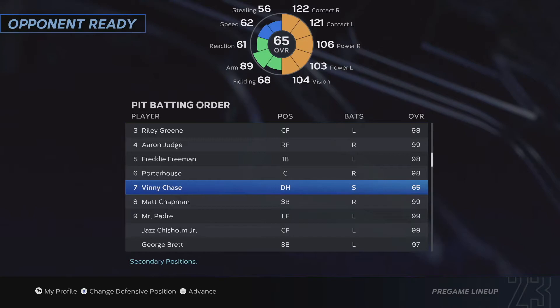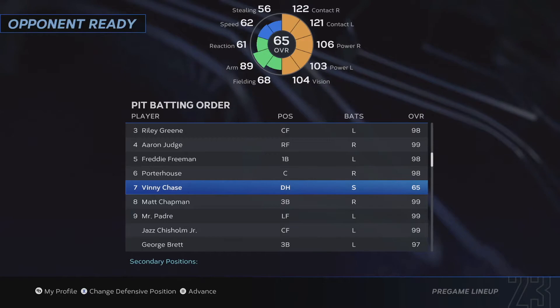That contact gets boosted up to 122, 121. Power goes normal, vision goes normal. So once you load into a game, all your equipment attributes will load in as well. If you haven't done this already — it's a little cheap thing to do — go ahead and edit your player's stance, make him a switch hitter. It just makes them way overpowered in Diamond Dynasty.